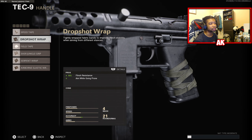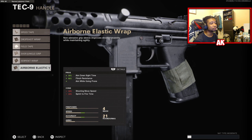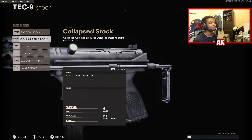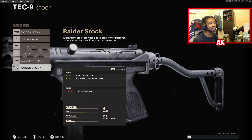Handles are going to include the Speed Tape, Drop Shot Wrap, Field Tape, SASR Jungle Grip, Serpent Wrap, and Airborne Elastic. And lastly, your stocks are going to include Tactical Stock, Collapse Stock, Duster Stock, No Stock, SAS Combat Stock, and the Raider Stock.